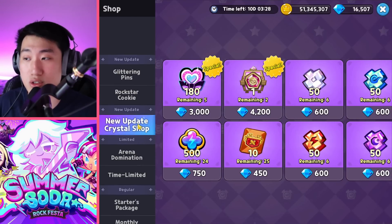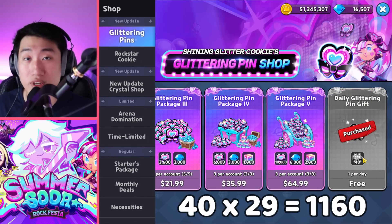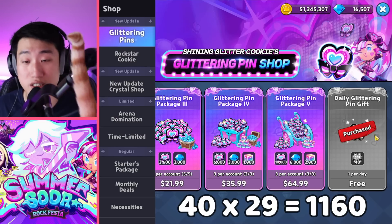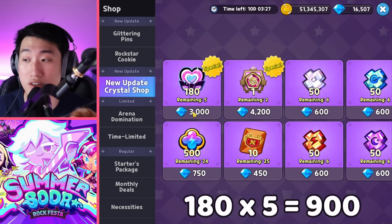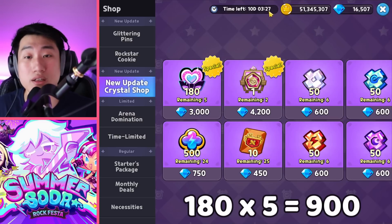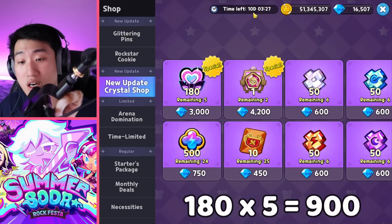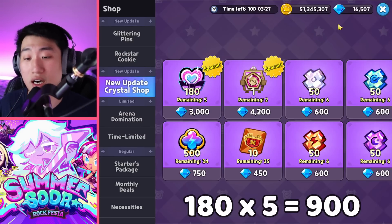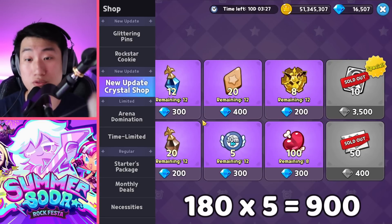The first source is from the shop daily — you're able to get a total of 40 every single day, and with about 29 days remaining, a total of 1,160 is able to be purchased from here for free. Then from the crystal shop, you're able to purchase a total of 900 using about 15,000 crystals. This resets in about 10 days, which means they might refresh this for another additional 900.